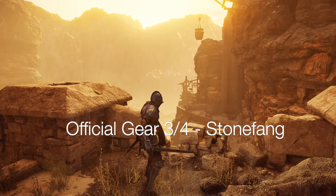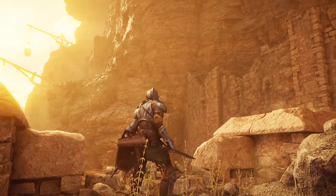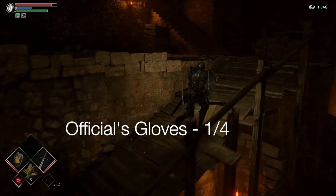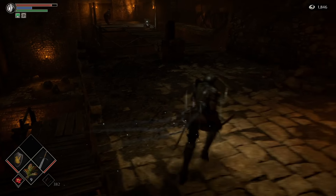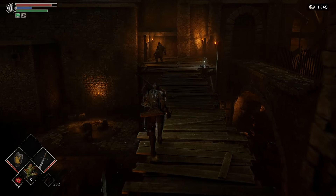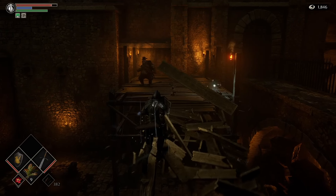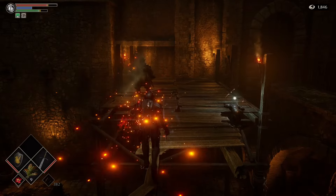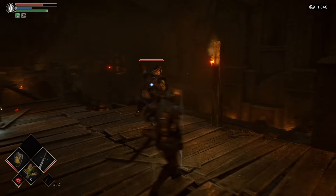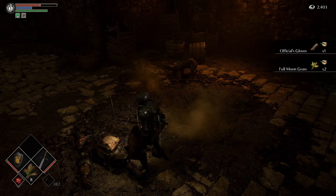Let's start by getting three out of the four pieces of the official gear, and we'll do this by coming to world two which is Stonefang. As we progress through world 2-1, the second fat official you encounter just up here will drop the gloves. Be careful of this bridge — it will collapse — but if you stay right at the edge on the left, you can walk the plank so to speak, and then take the official down for the first piece: the gloves.